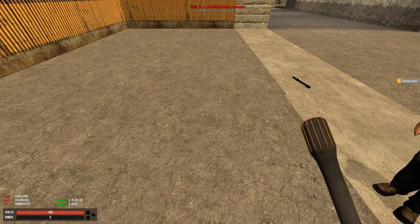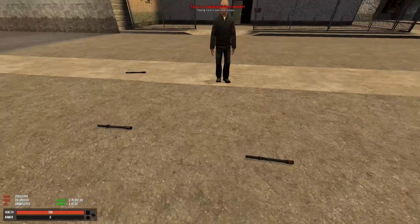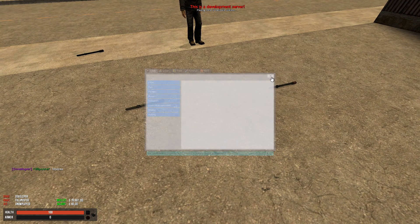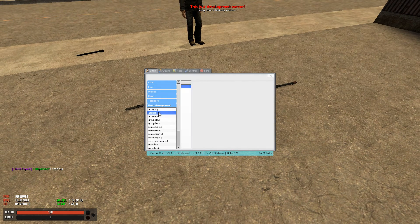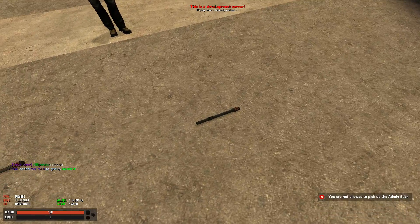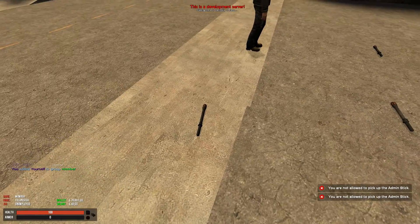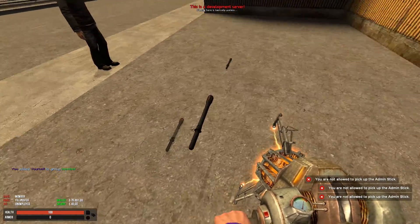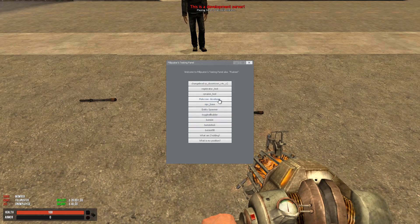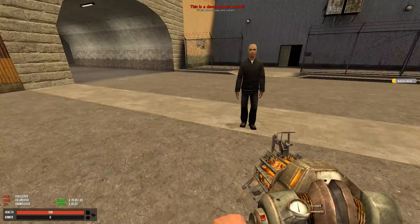Now of course you don't want non-staff members going around picking up these sticks and manipulating people. So if I change myself to a non-staff rank — let me just make myself a member — I cannot pick these up. You are not allowed to pick up the Admin Stick. So there's no risk of any players picking these up and falsely using them. Let me just make myself a developer again, and now as a staff member I can pick them up.